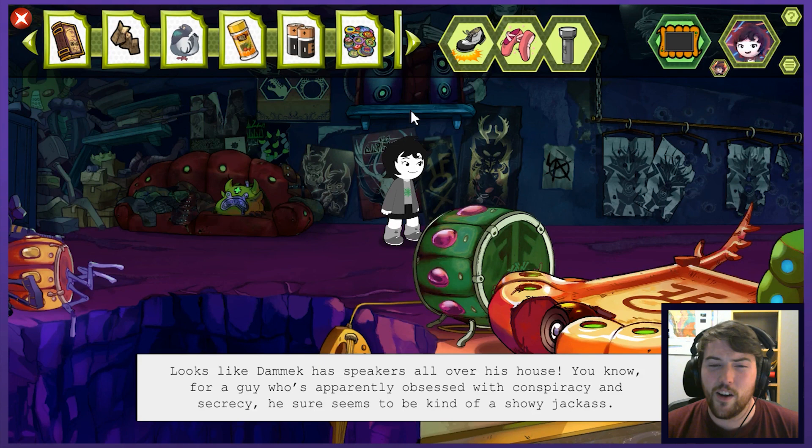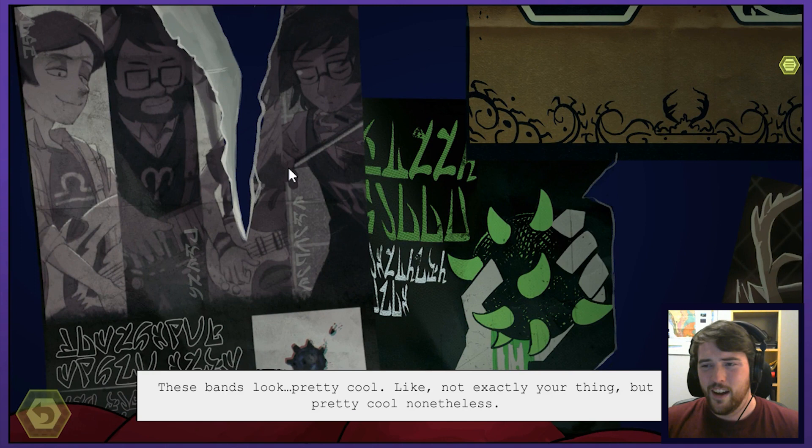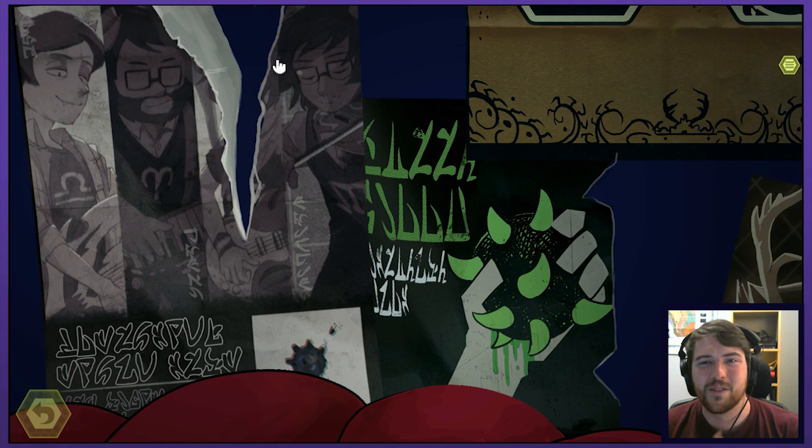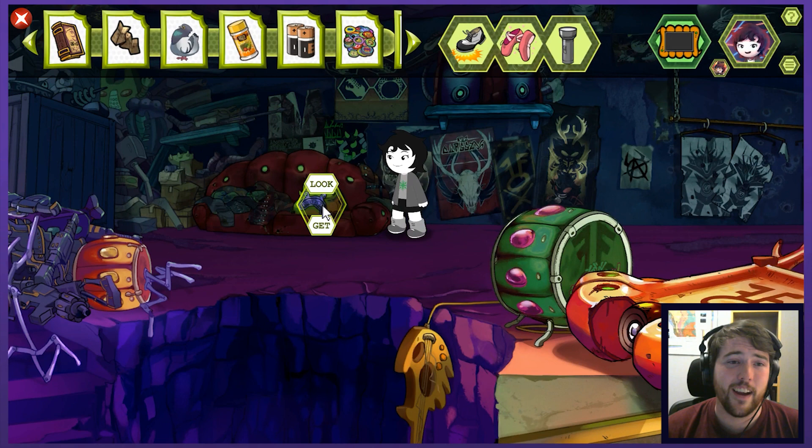He was using it to move his drum kit along, just like they were kind of saying before. Looks like Damek has speakers all over his house. For a guy who's apparently obsessed with conspiracy and secrecy, he sure seems to be kind of a showy jackass. I'm glad that we're also getting on board with the idea that this guy's maybe not great. Maybe we can talk Zephros out of spending his life with this dude or doing everything he says. These bands look pretty cool — not exactly your thing but pretty cool nonetheless.